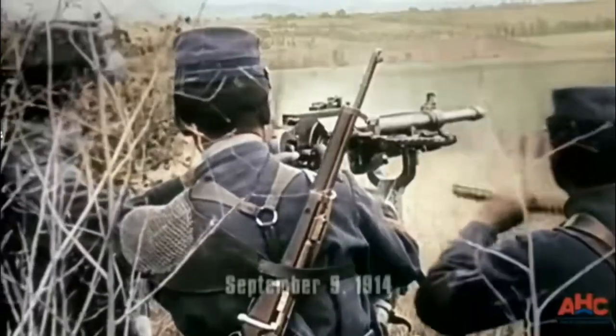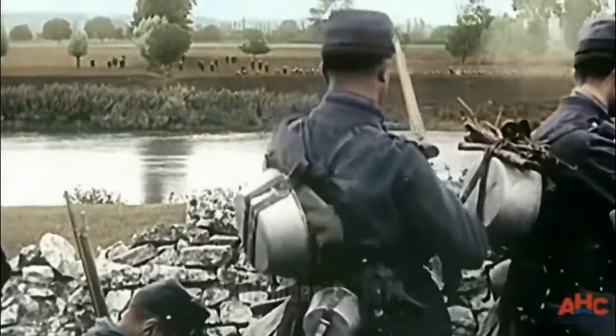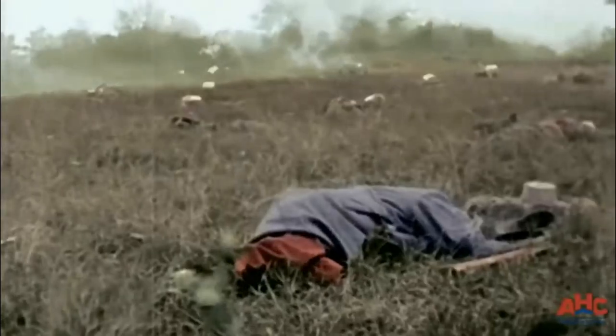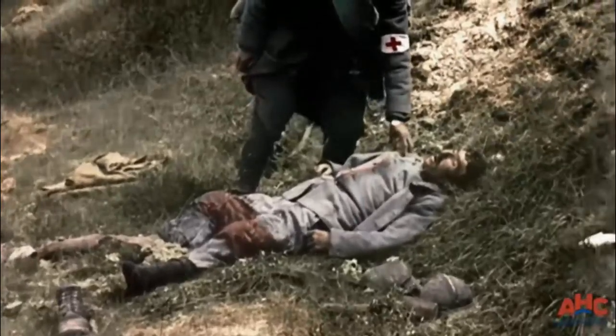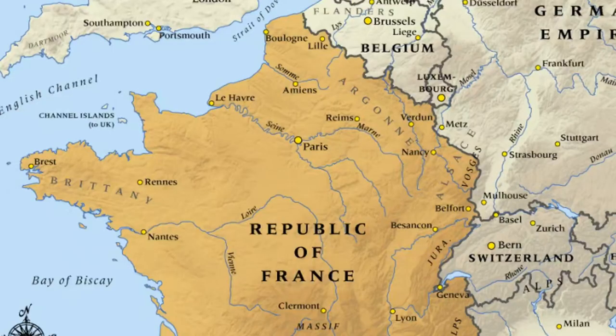In August, the Battle of the Frontiers began, which saw conflict along the eastern frontier of France and southern Belgium. The German advance was delayed by the French 5th Army and the British Expeditionary Force, positioned on the left flank of the French. The Franco-British troops were driven back by the Germans, who invaded northern France, but French and British rearguard actions delayed the German advance, allowing the French time to transfer forces west to defend Paris, resulting in the First Battle of the Marne.